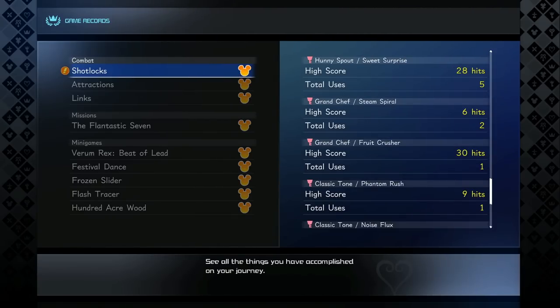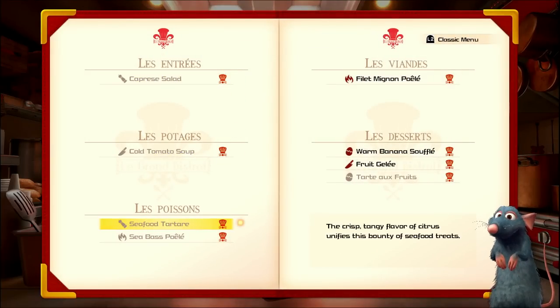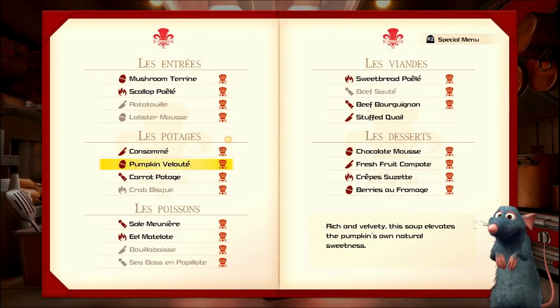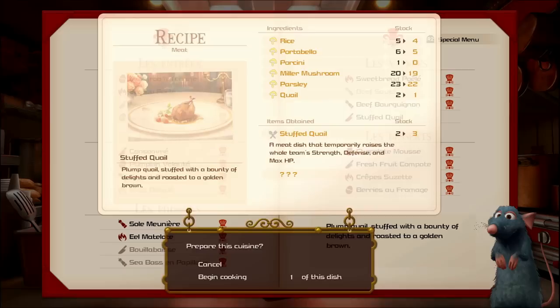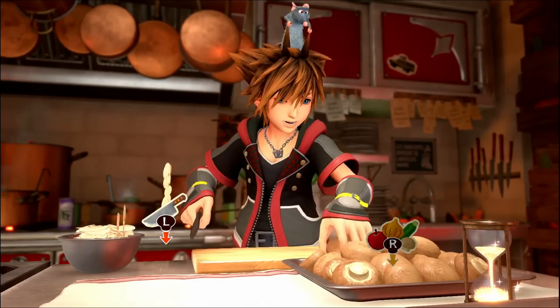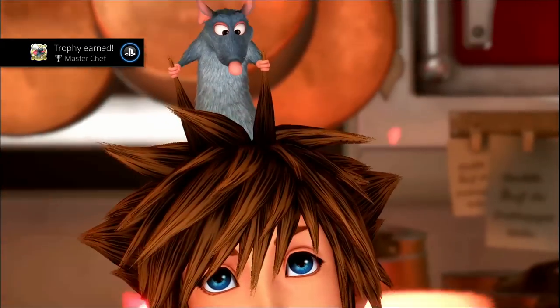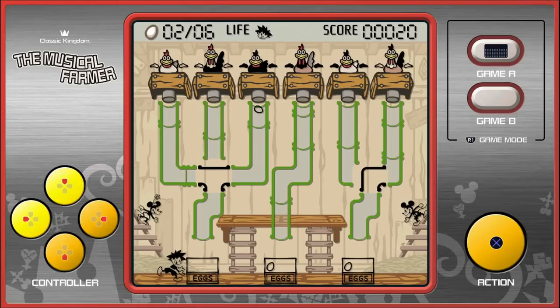The Grand Chef and the Classic Tome are two optional or secret weapons you don't necessarily have to pick up. To get the Grand Chef, you have to get 'Excellent' on every single recipe in the Grand Bistro — do all the mini games perfectly, and you'll need a ton of ingredients. To get the Classic Tome, you have to get a personal high score on all the classic games in the Gummiphone — find all the classic games around the world, then get a personal high score on every single one.